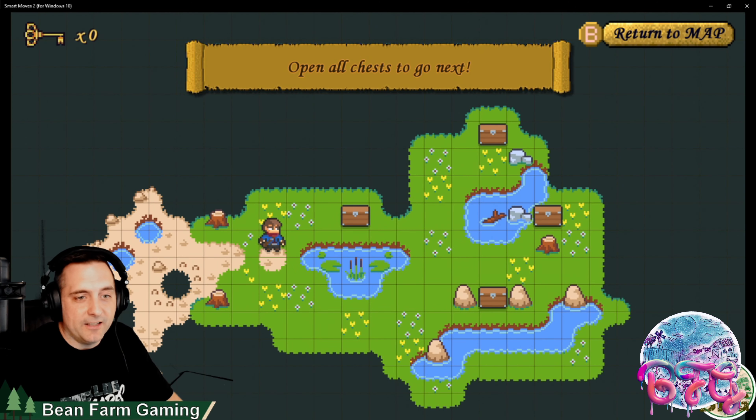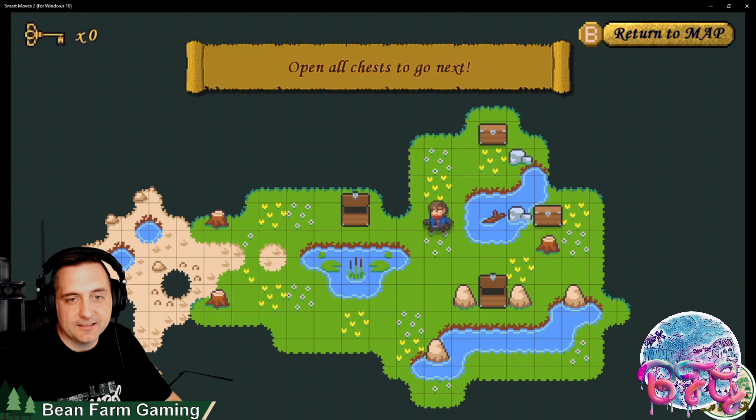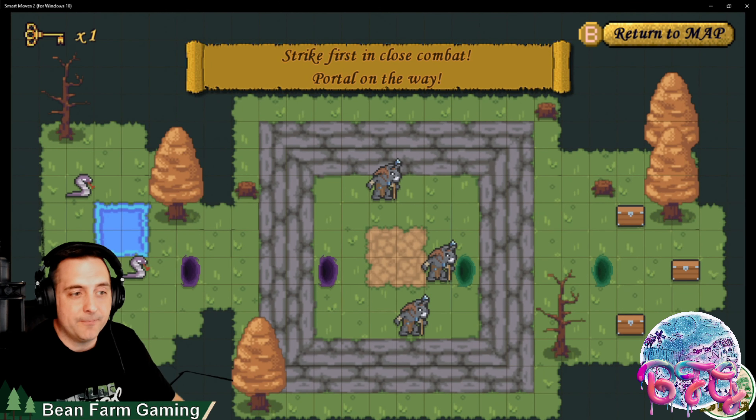This one is extremely straightforward. Most of the achievements are all just opening chests and killing snakes. Zylon is known for having easy achievement games and this one finds itself to be no different.